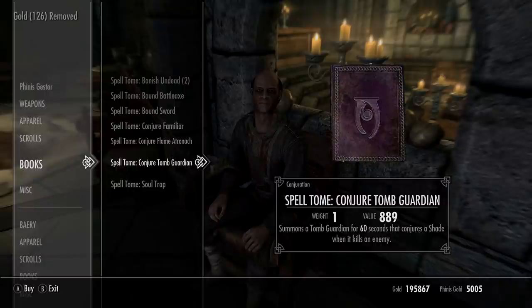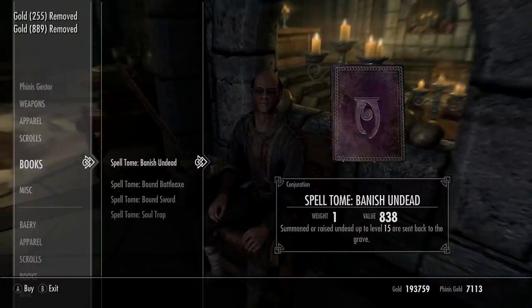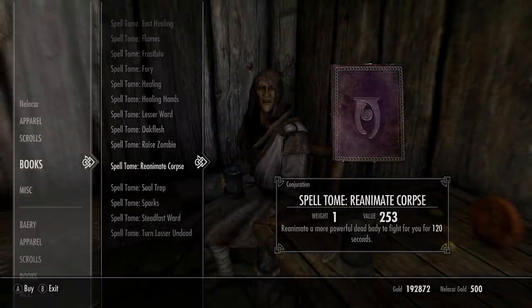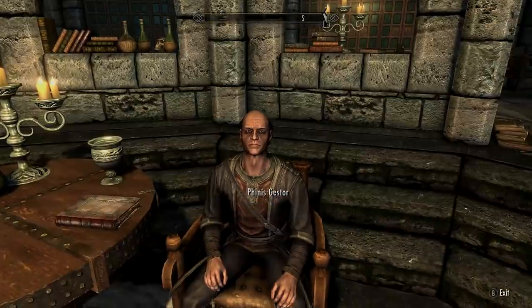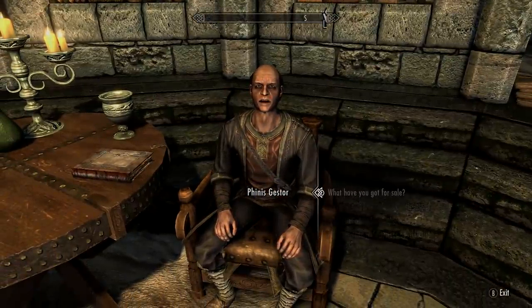I'd suggest trying to buy as many as possible so his stock is almost completely empty — that way you've got more chance of more spell books spawning. I did try other Necromancer and mage vendors but a lot of them just had the regular stuff, none of the actual new ones. So your best bet is to just keep coming back to Finis Jestar if you're not in any rush.